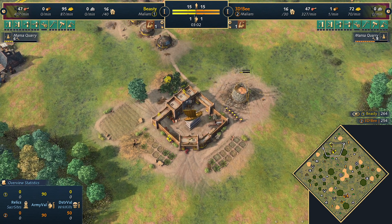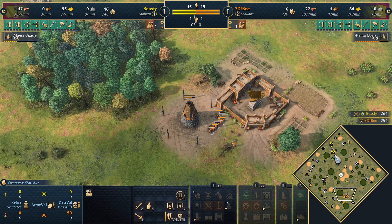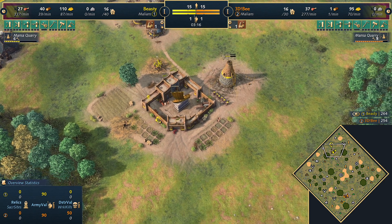We're moving over to the Mansa Quarry — that's what's being built for B to get that gold trickle in. Most likely both players will go for the Mansa Quarry, as Beastie Cutie is also going for the gold with the Mansa Quarry.